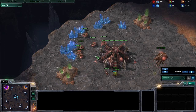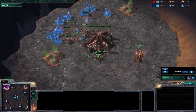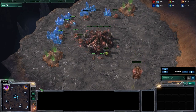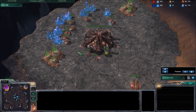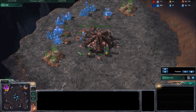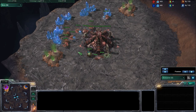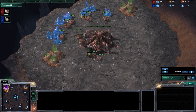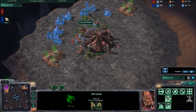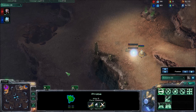Today I have a very specific intent in mind with this commentary. I'm going to talk about a roach-ling rush that I like to do against Protoss Forge Fast Expands. It's super effective. On a map like this, like Backwater Gulch, where there's a fairly exposed natural expansion.